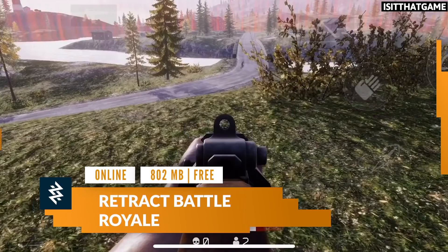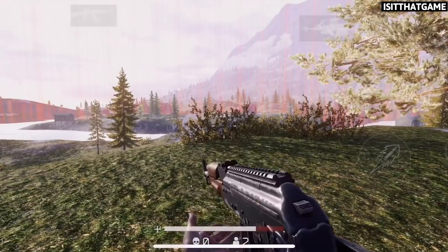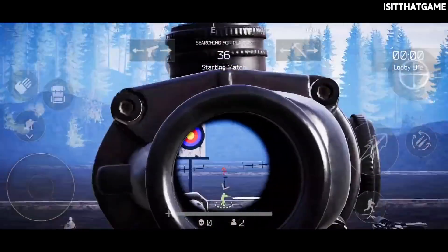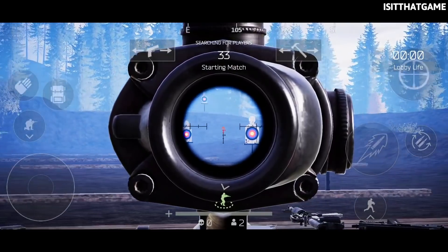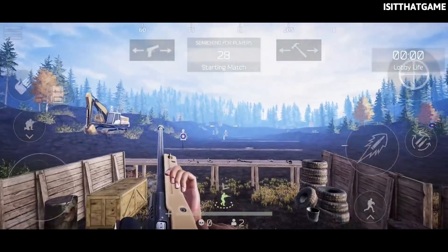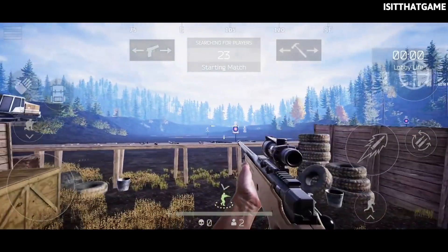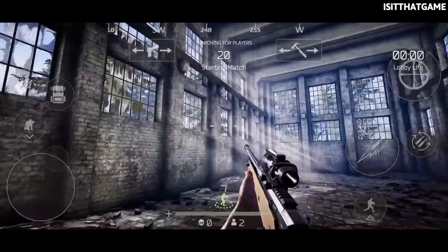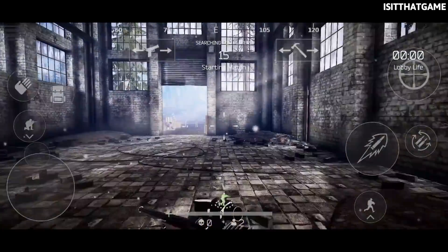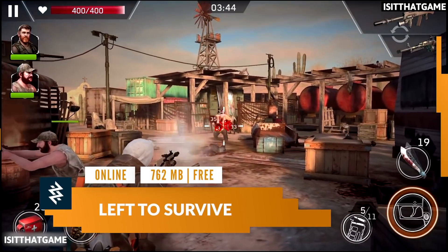First up on our list we have Retract Battle Royale, a high-octane FPS with gorgeous graphics and immersive gameplay. This 802-megabyte game developed by Hoodoo Studios is currently in early access but already looks very promising. There are no pay-to-win mechanics here and the gameplay is entirely skill-based, so forget about things like auto-aim. Similar to other battle royale titles like PUBG, Retract is a very realistic FPS that requires a lot of practice. Once you do get good at it, however, expect the game to be very rewarding.